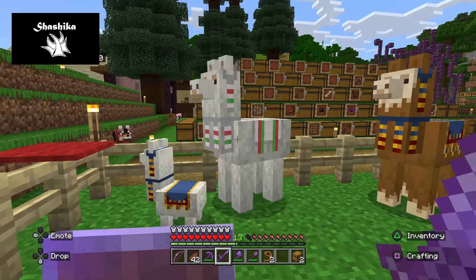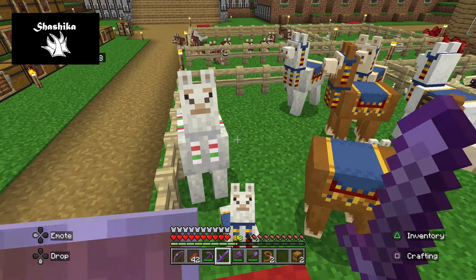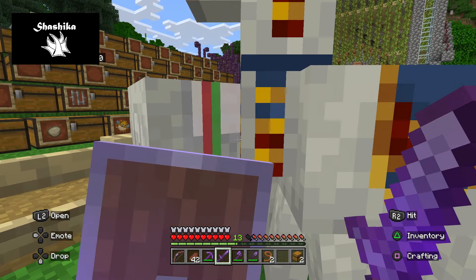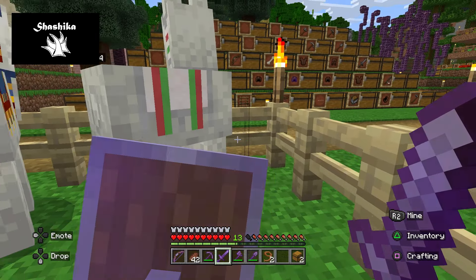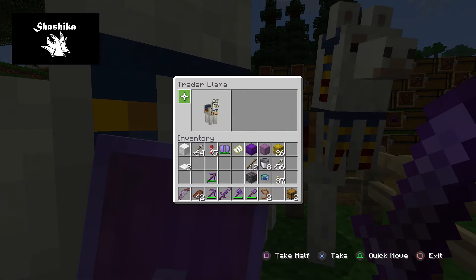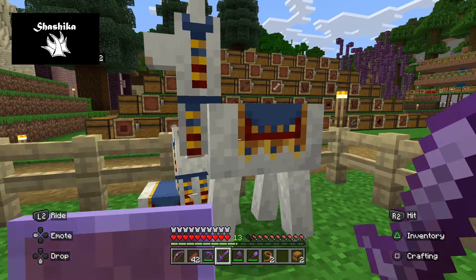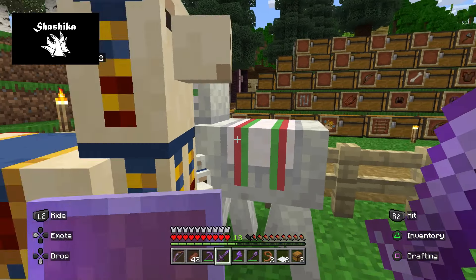You can do a lot of different editing and you can do that with the regular llamas as well. Let's see what happens when I take it off — so with these guys, once you take the carpet off, they just go back to looking like the wandering trader llama. Or you can change the color — pretty cool.